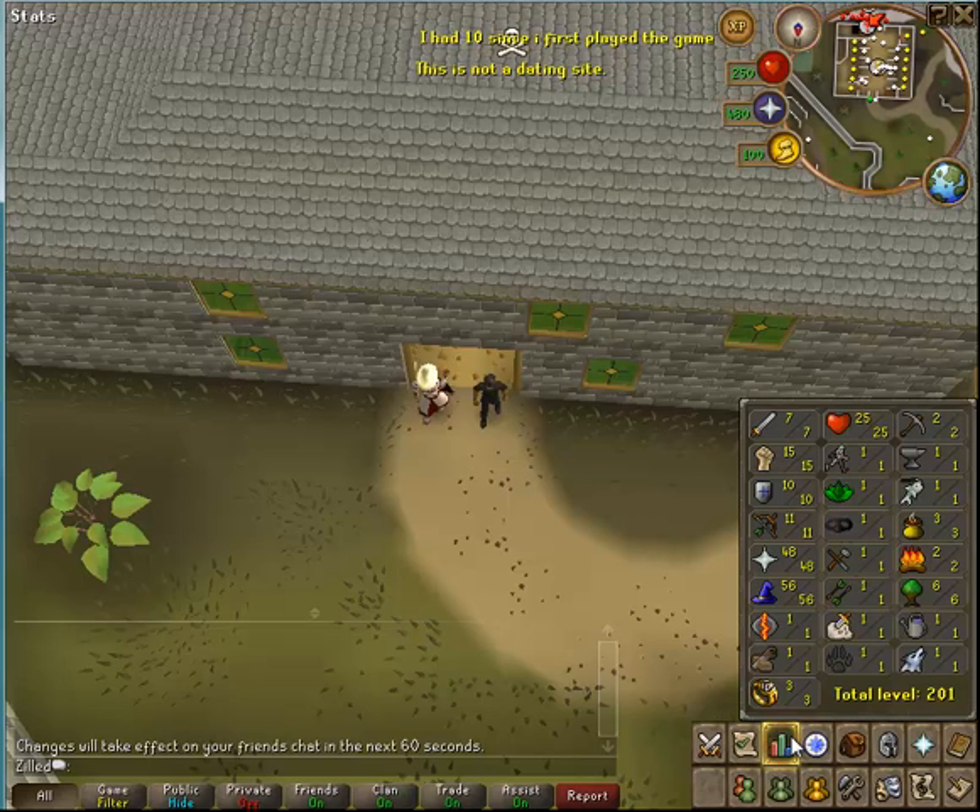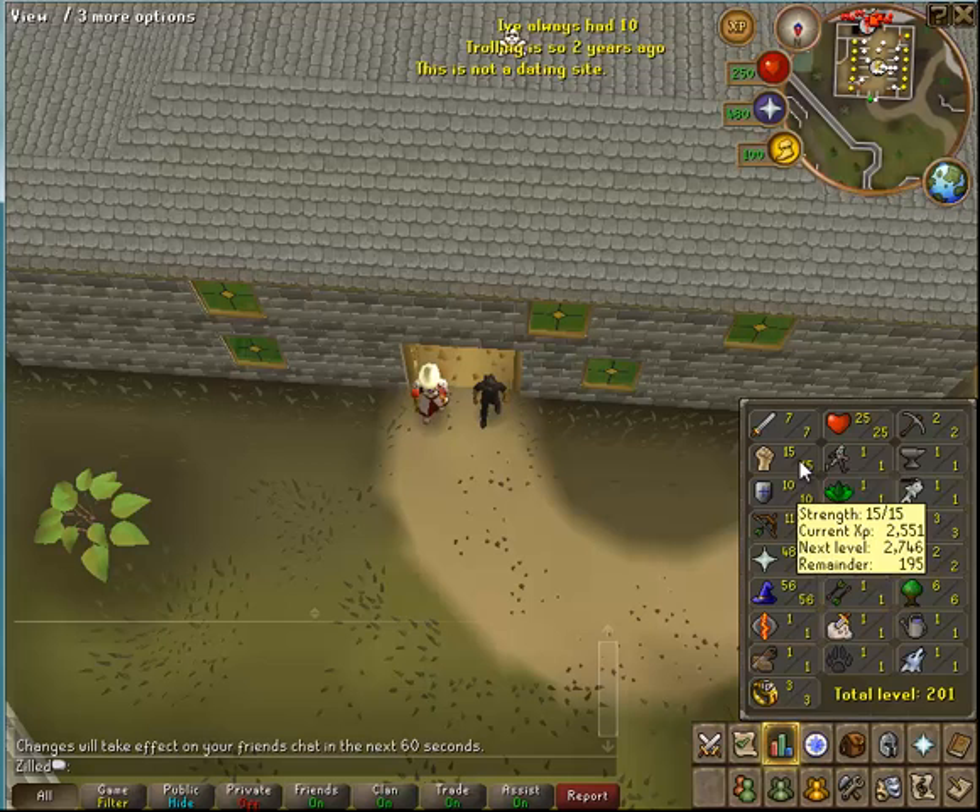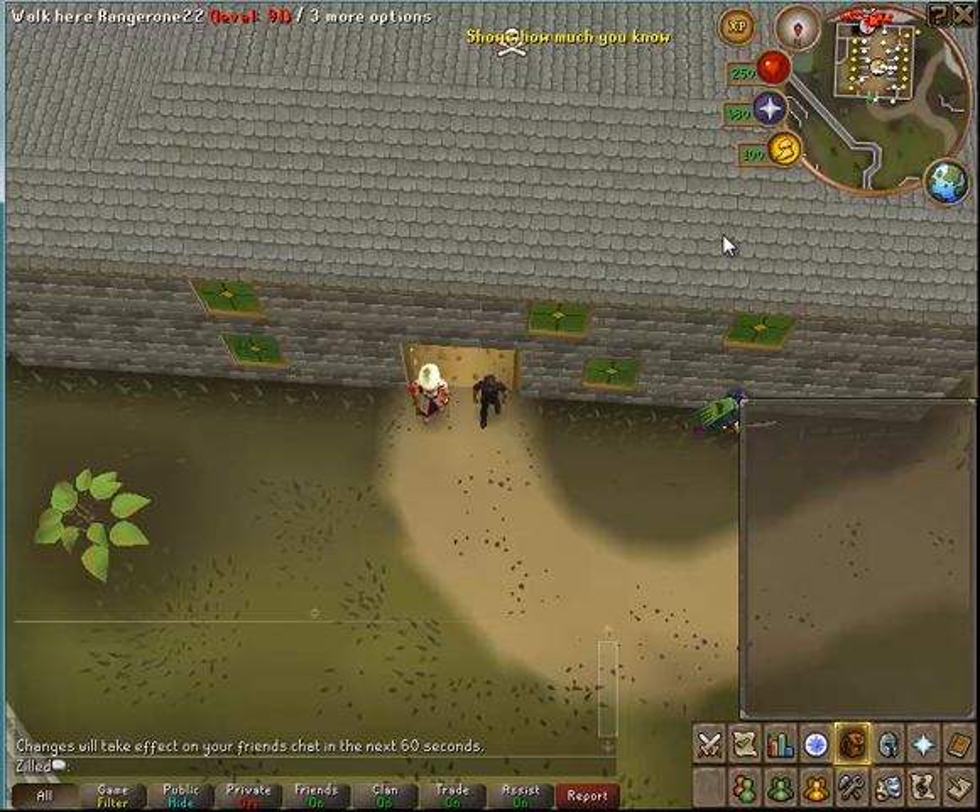Here's my stats: 56 Magic, 48 Prayer. Got these up. 48 Prayer cost about 5 mil — did Frost, Jack, and Bones. Took about 60 to 120 seconds. Got some levels up, and I'm 42 Combat now, which is pretty good.